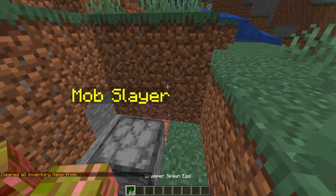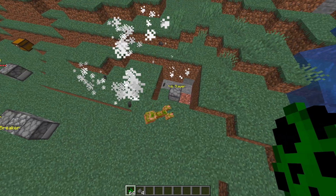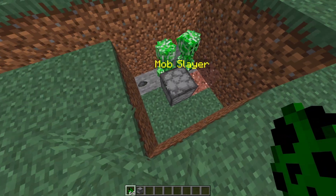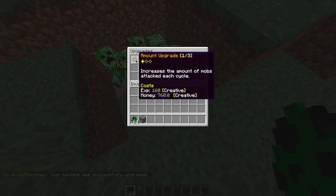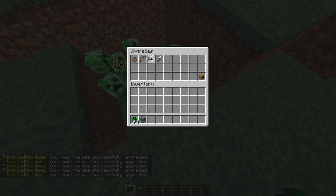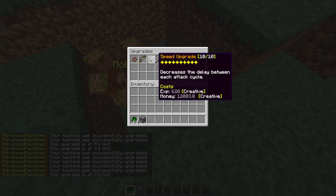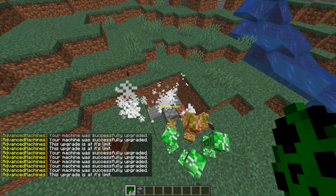Next we have the mob slayer, which is probably one of the most useful items. As you can see it's just destroying these creepers — every couple of seconds it's doing a massive amount of damage. If we place it down and spawn some mobs, you can see that initially it doesn't do too much. There's a filter so you can enable or disable which mobs you want it to kill, with different pages for all mob types. Clicking 'show area' normally shows the area it's affecting. In upgrades we can increase the mobs attacked per cycle, range, speed, and damage. After a full upgrade it just goes crazy and gets rid of creepers very quickly — probably my favorite machine in this plugin.